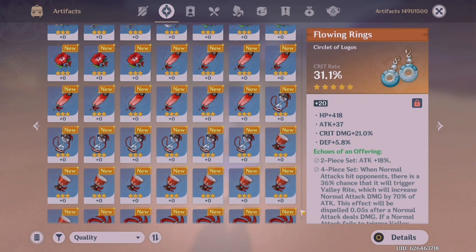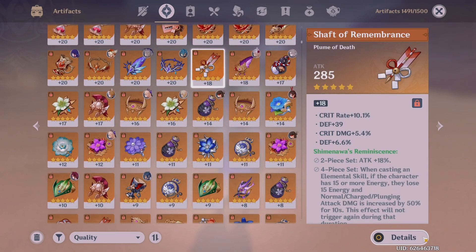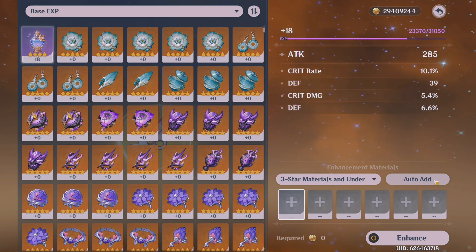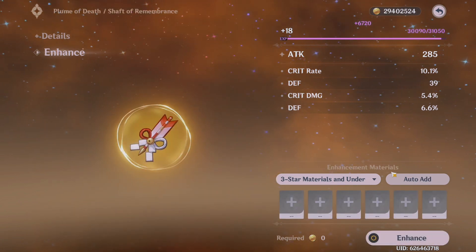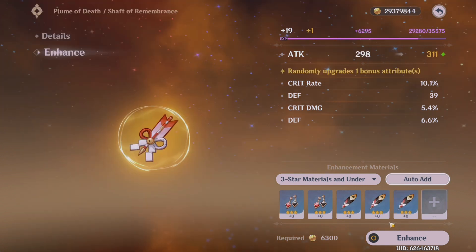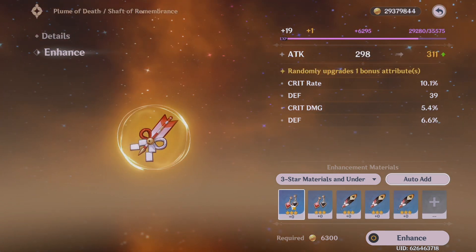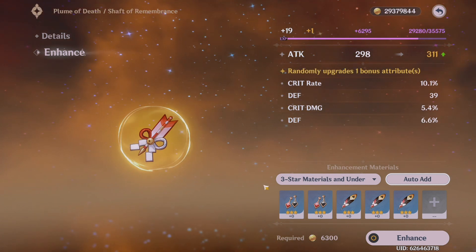I don't really use 3-star artifacts because I just use them as EXP, which brings me to my first way to use artifacts. If you are leveling up an artifact — let's say this feather — use your lower level materials such as 3-star and under to level them up. Use your bad artifacts to enhance the ones you think are good. I auto-add all my 3-star artifacts, and for 4-star artifacts I manually look through them and enhance the bigger artifacts with the smaller ones.